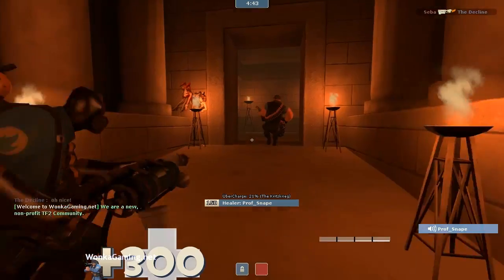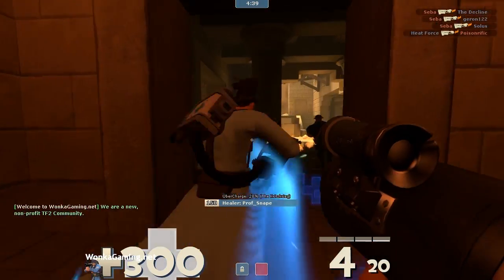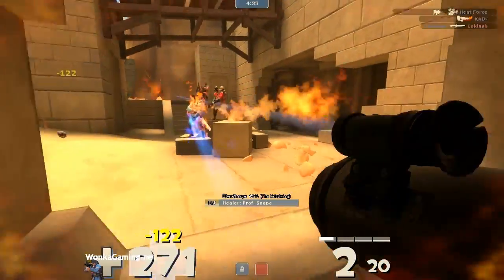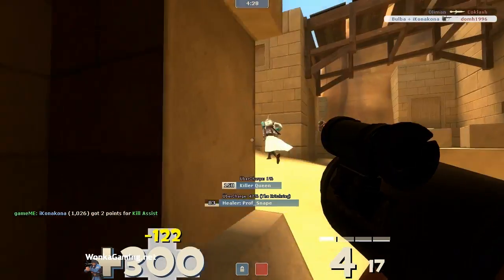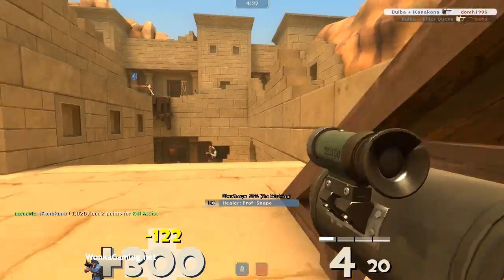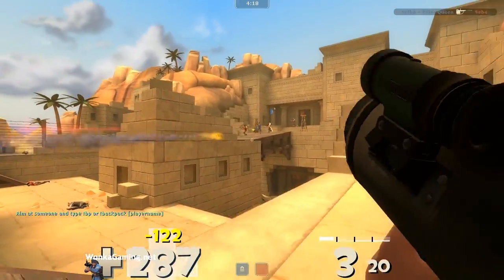For the next round, I actually decide to stick with the Direct Hit. Because this third map on Egypt is very, very wide open — very large with long lines of sight. I figured I would probably do more good for my team as a Soldier with a Direct Hit. That way if I spot a Sentry, I can take it out from a distance, and the Demoman can worry about other people rather than taking out Sentries.